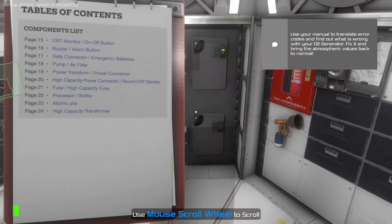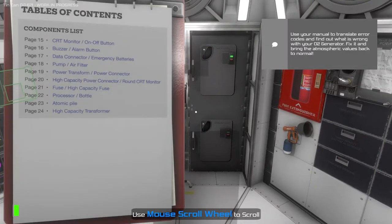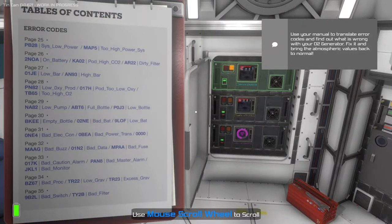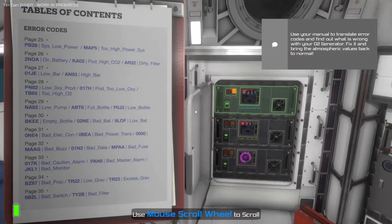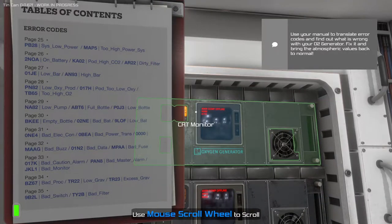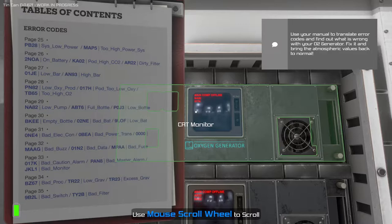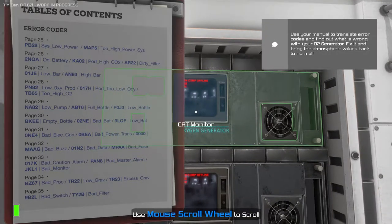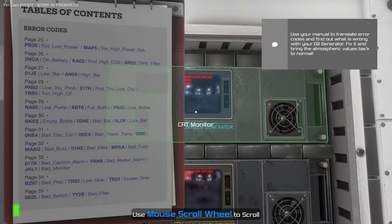Use your manual to translate error codes and find out what is wrong with your O2 generator. Fix it — bring the atmospheric values back to normal. Error codes — it was right here. Table of contents. Oxygen generator. NA-82. A little bit of Keep Talking and Nobody Explodes going on here. Low pump. Full bottle. Low bottle. Wait a minute.